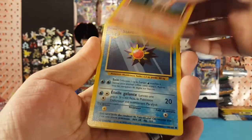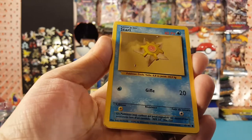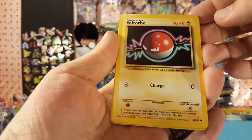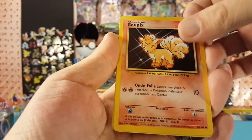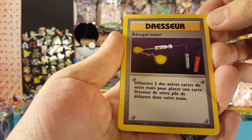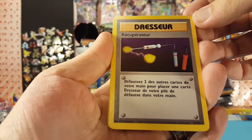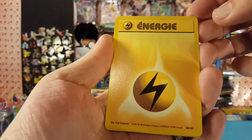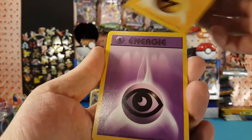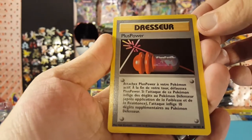This pack — we have Ponyta, Starmie, Staryu, Voltorb, Vulpix, Electric Energy, Psychic Energy, Plus Power.